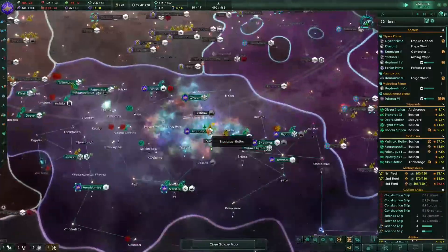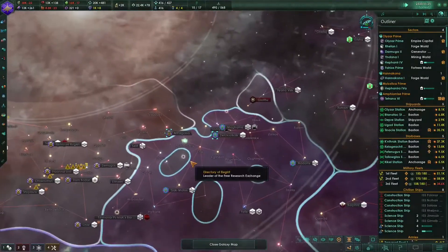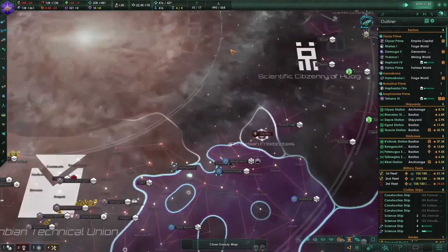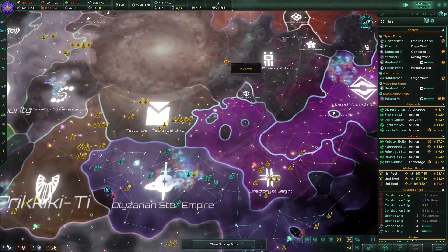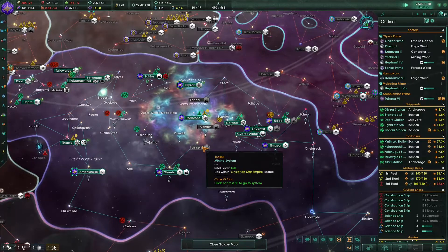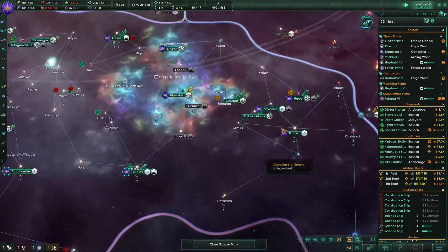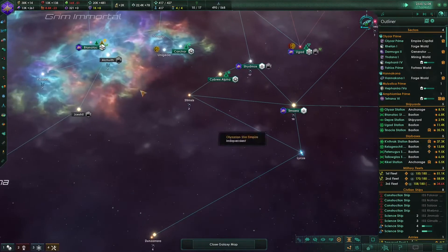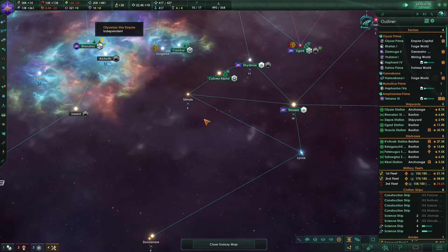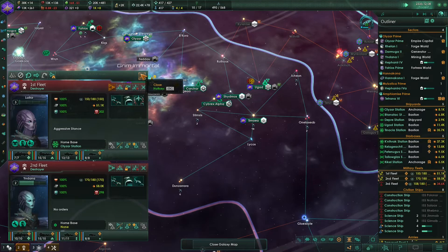I'm still wondering where is the Khan - where is the mid-game crisis? It's already been 33 years and he's still not here. I've specifically dedicated like three or four episodes to prepare for this thing and it's still not here. Come on! We are finally gaining some energy credits. That's fantastic - I'm so relieved right now.